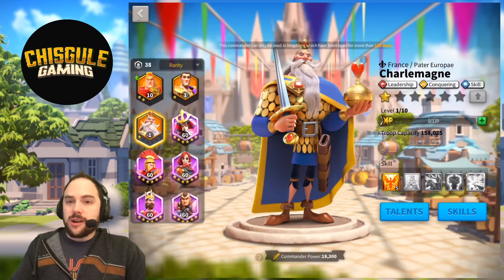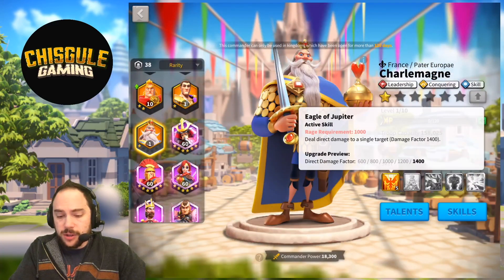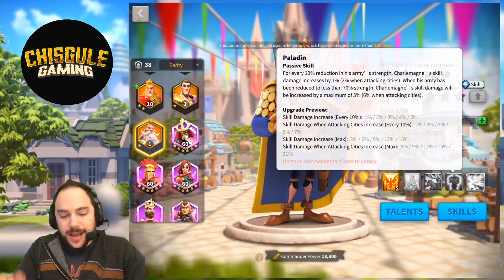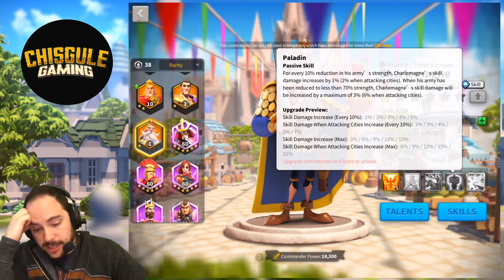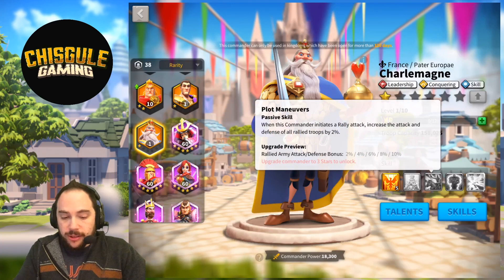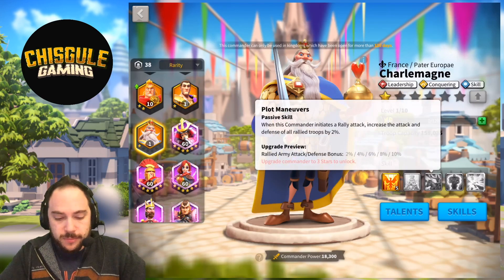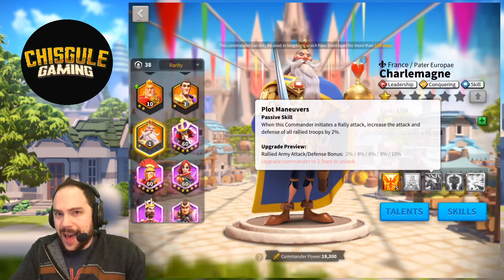The final legendary pairing is Charlemagne. If you bring full infantry and rally with Alexander the Great Primary and Charlemagne Secondary, it could be a thing — it could definitely be a thing. For the same reason Yisong Ye works well with Alexander, if you were rallying — maybe even rallying a city — Charlemagne could work here. I don't have the definitive answer, but I think it's worth testing and could actually be decent.